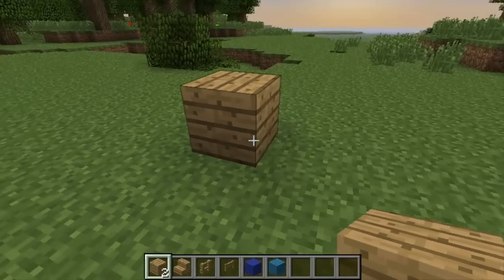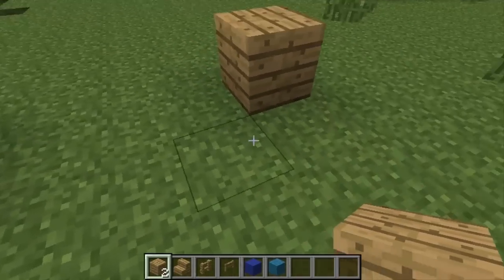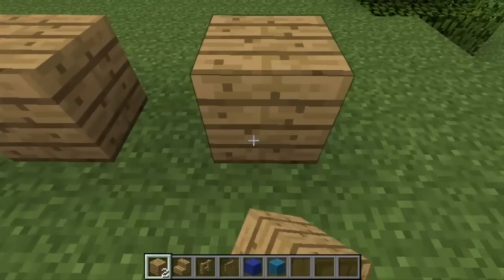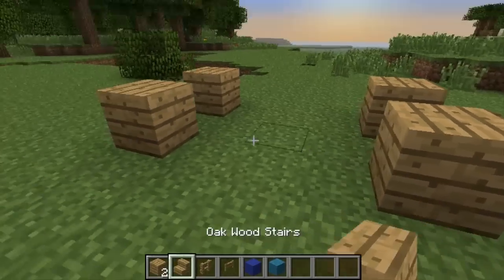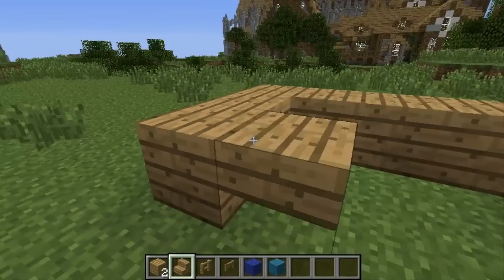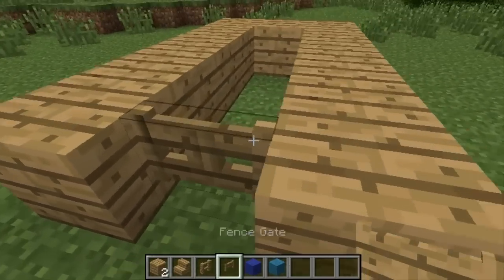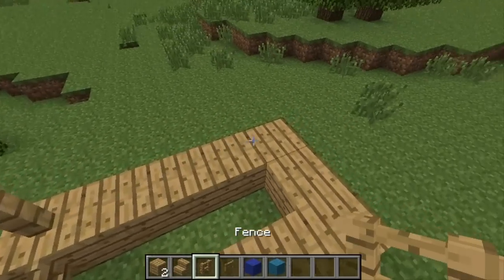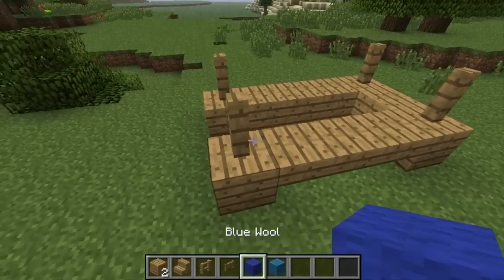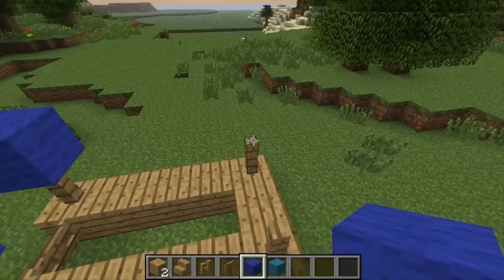For the first design, you just place your planks — one plank over here, then leave three blocks free, then another plank, then one block free, and three blocks then another plank right there. Then you place your stairs between here. Except at the place where you want your door to be, you just place a fence gate. Now just place fences on top of all these planks and then place your colored wool on top like so.